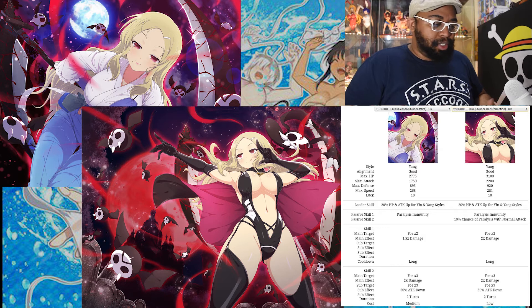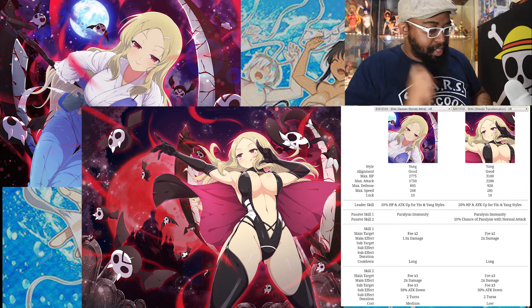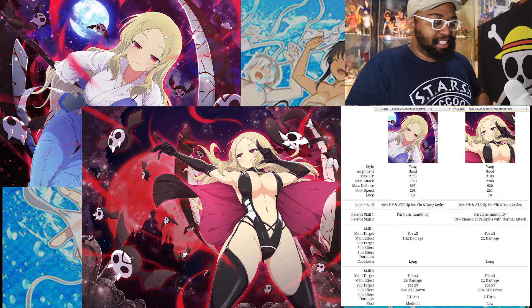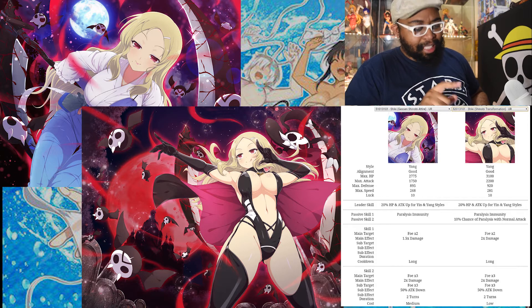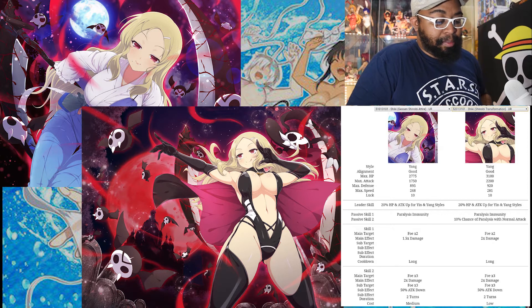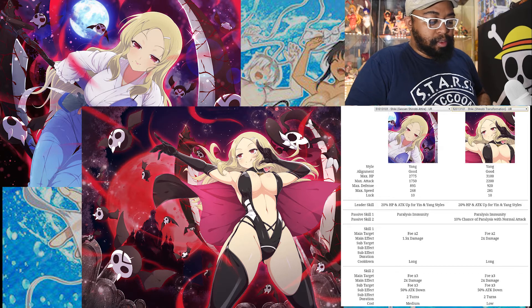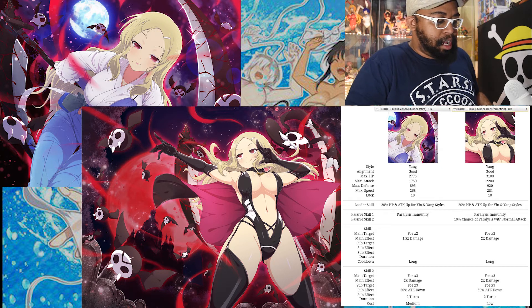We're going to start with the first new unit, Shiki. She is one of the three units being released in this event. She's quite tantalizing indeed — this is the character I'm definitely trying to go for, for obvious reasons. Now, Shiki aside from her artwork is actually, to me, the better character of the two releasing. We're going to go down a list of her stats quickly and then talk about her leader skill, passive skill, main skill, first skill, and second skill which is like a special attack.